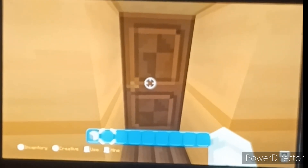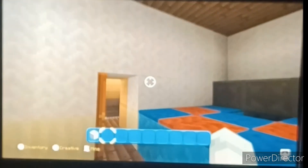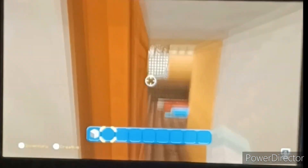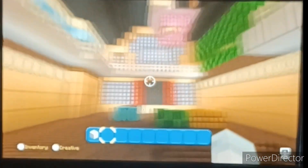Sorry I'm yawning so much — I just woke up. This is my friend Jay's room. It's a little white, red, and blue — sort of Mario themed. It's pretty cool. Next we're going to go upstairs.